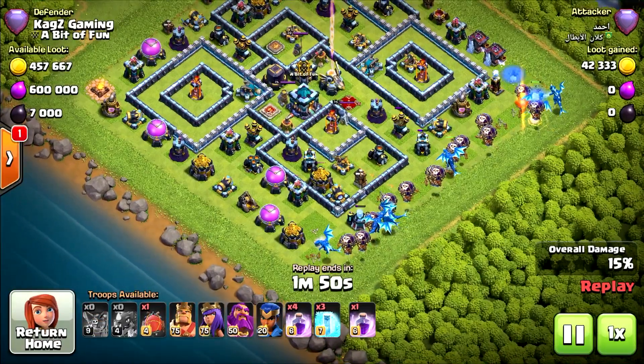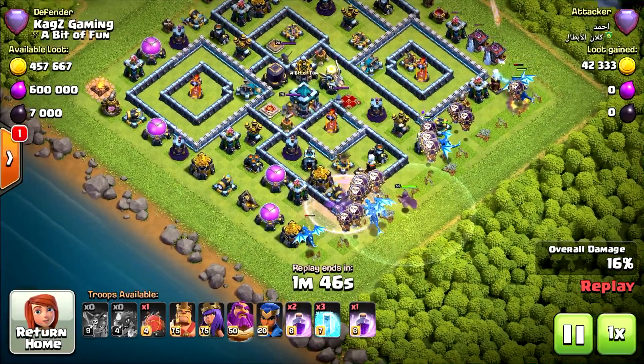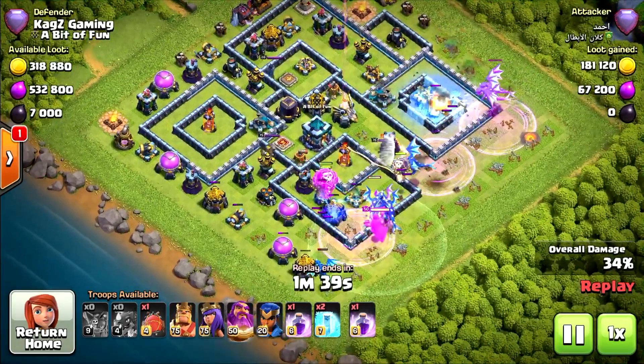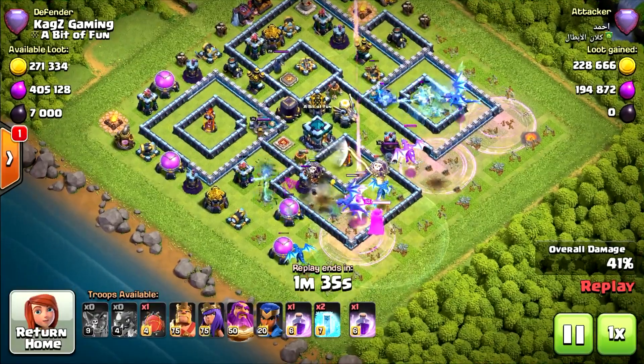They dropped everything — all the Balloons, and behind them the Electro Dragons, with the Grand Warden on the left side. The single Infernos are really good against the Electro Dragons. Let's see if they can cause any damage — they've got 1 Freeze left.